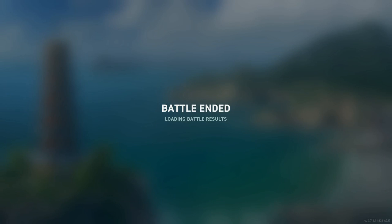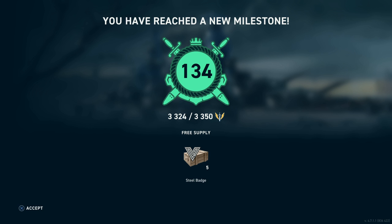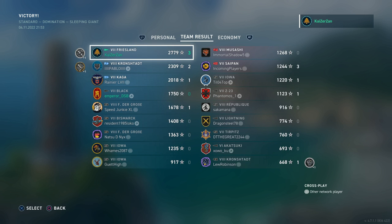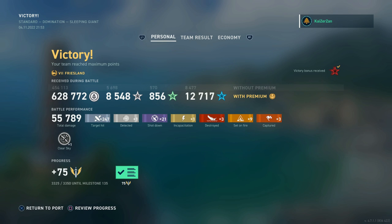That's the end of the battle — we won on points. Let's look at the results: 55,000 damage, three solo caps, three kills, nine fires, and 21 planes shot down for a Clear Sky medal, with a base XP of 2,797. A very good game in the Friesland! I hope you guys enjoyed the AA build — I hope to bring you more content in the coming weeks. If you liked this video please hit the like button and subscribe. Thanks for watching, catch you in the next one!